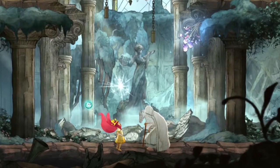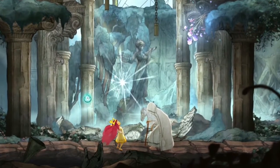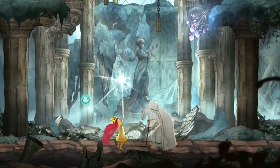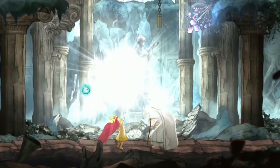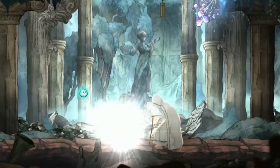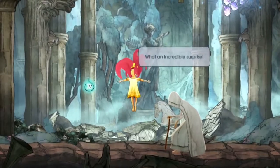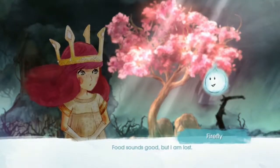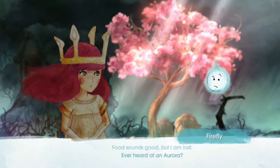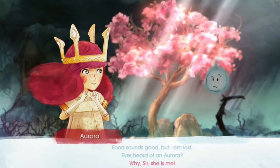Whimsical — this is the only way to describe the characters in Child of Light. You play as Aurora, a princess who fell asleep and awoke in the magical land that is Lemuria. As you go through your journey, you meet the inhabitants of this land who beseech you for help and join your party. Each adds a different dimension to the strategy you use during battle, but all are interesting, whimsical, and delightful. Each character you come in contact with helps portray the sentiment that you are helping and actually making a difference in the world.